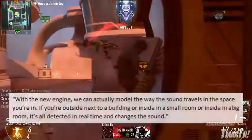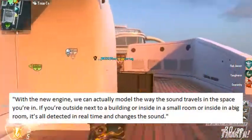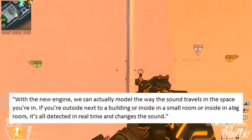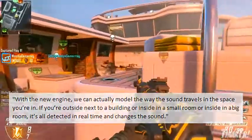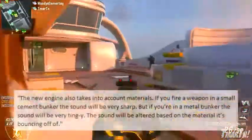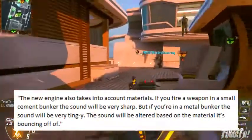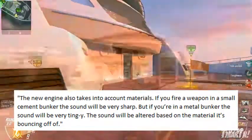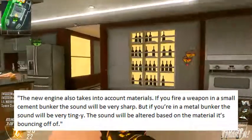With the new engine, they can actually model the way that sound travels in the space you're in. If you're outside next to a building, inside a small room, or inside a big room, it's all detected in real time and changes the sound. The new engine also takes into account materials — if you fire a weapon in a small cement bunker the sound will be very sharp, but if you're in a metal bunker the sound will be very tingy. The sound is altered based on the materials it's bouncing off of.